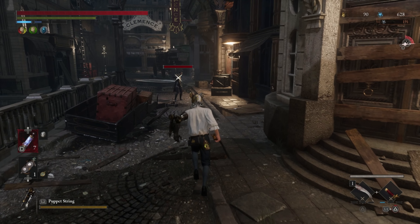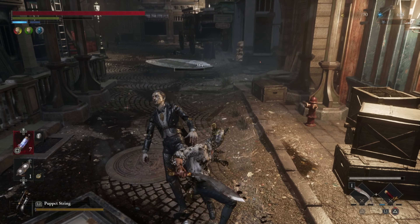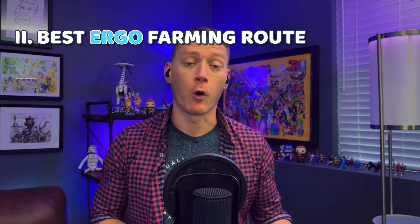But if you do have the Hunter's Amulet, it gives us about an 8% increase in the amount of Ergo we're able to collect. So once we have the Hunter's Amulet equipped and the Increased Ergo skills Level 1 and 2 unlocked, we're now able to get 69 Ergo from killing this Puppet, which is about a 28% increase. Now let's find a route that'll give us more Puppets to kill for even more Ergo.